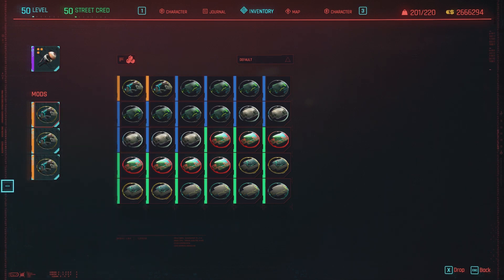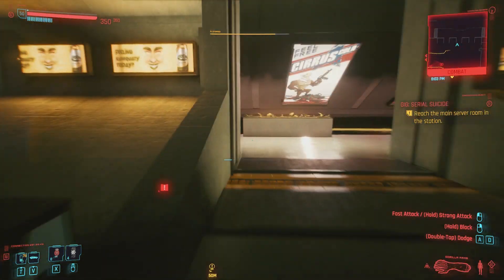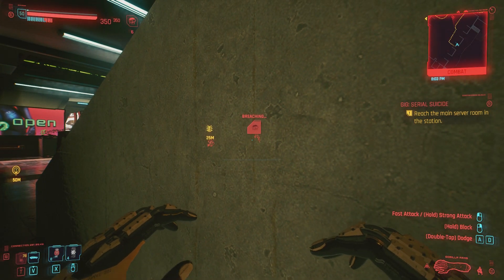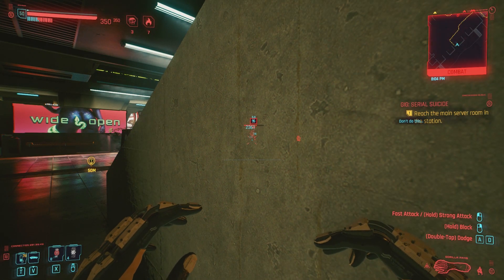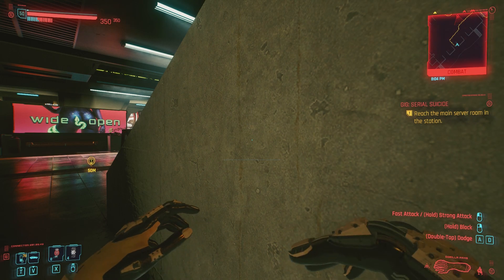Moving on to Threat Detector. This one highlights enemies that have detected you, so you can see them through walls. It's a really good one that I always use. Something really cool I found out is that if you have a legendary Ping quickhack equipped, you can hack enemies through walls because they're highlighted by the Threat Detector — thanks to Ping's passive. I previously thought enemies had to be specifically highlighted by Ping itself, but that's not the case.